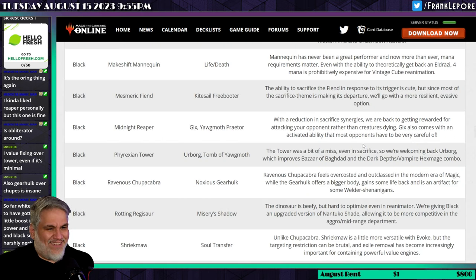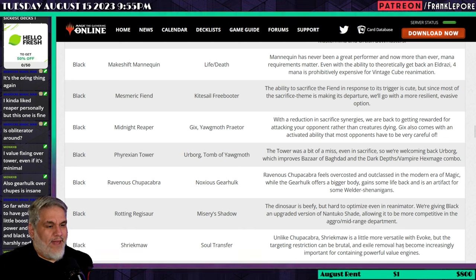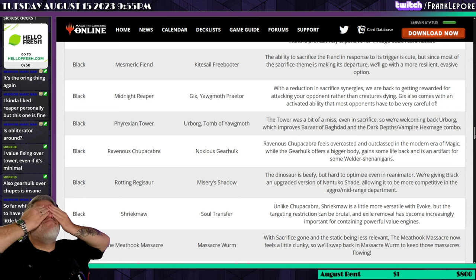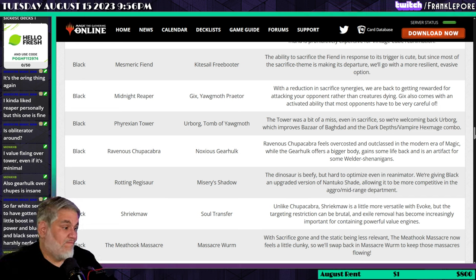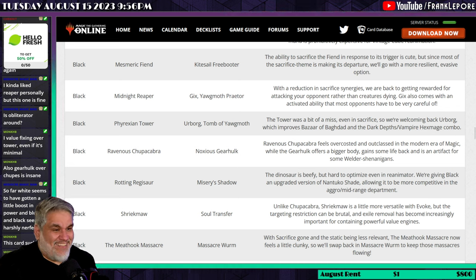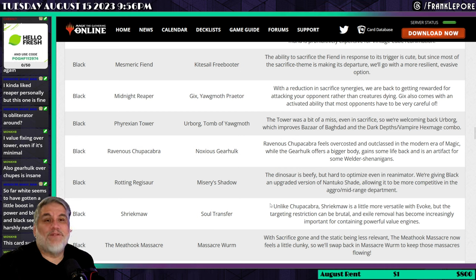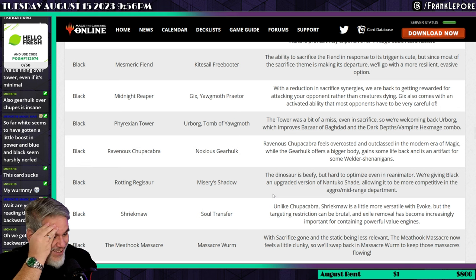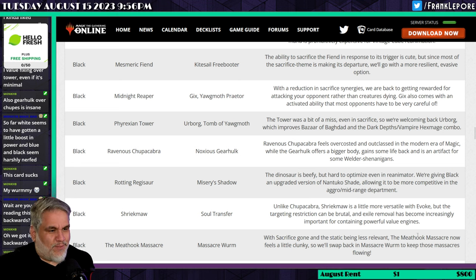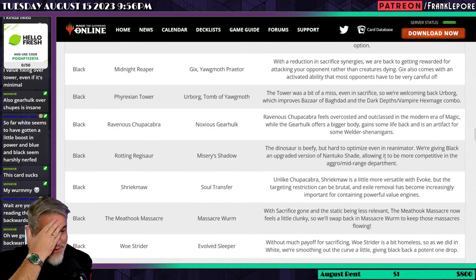Unlike Chupacabra, Shriekmaw is a little more versatile with Evoke, but the target restriction can be brutal and exile removal has become increasingly important for containing powerful value engines. Then there's the Meat Hook Massacre versus Massacre Worm swap. Wait — I read this backwards. Meat Hook Massacre is out and Massacre Worm is back in. I approve of this change. Thank goodness — I was worried for a moment. Massacre Worm coming back is a great call.